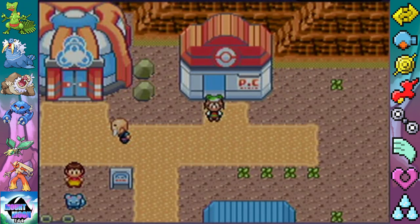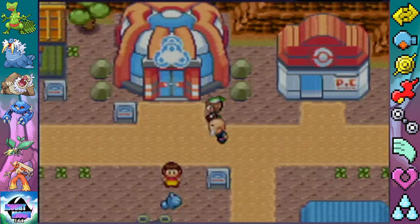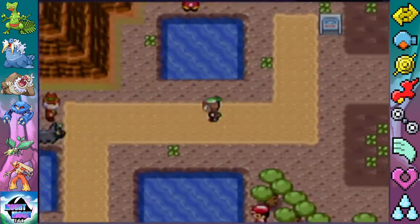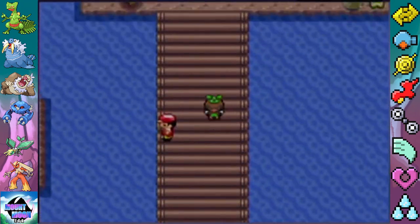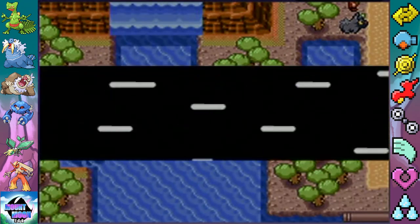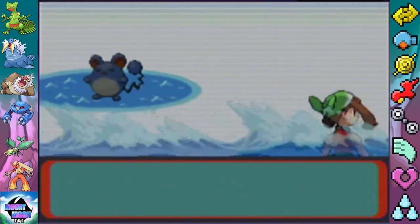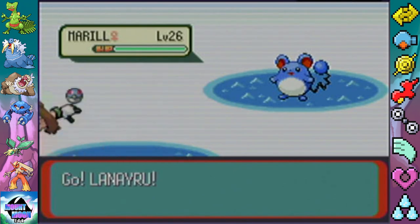Lucky I remember where Kanto and Johto are. We gotta go west. If you keep going left from up there, we can go up this little waterfall. I did buy us more Master Balls as well — we were down to three.